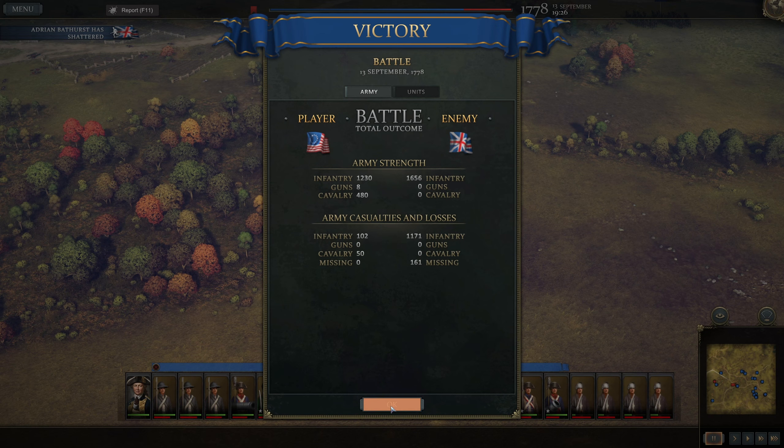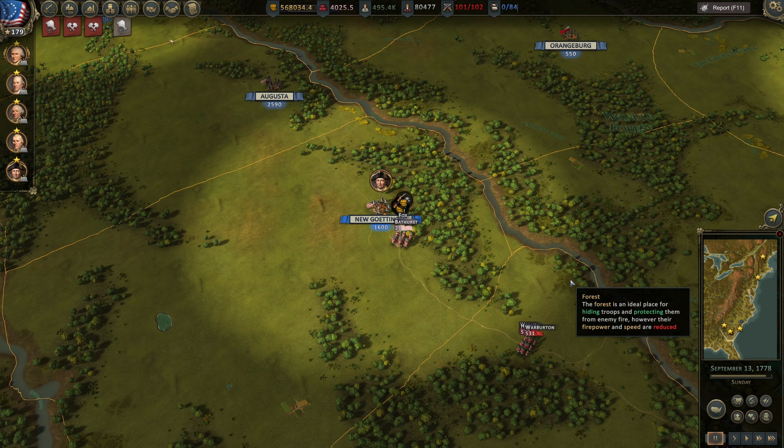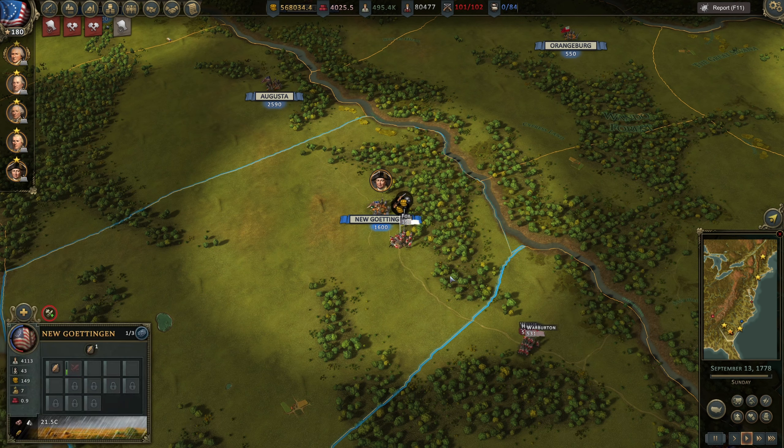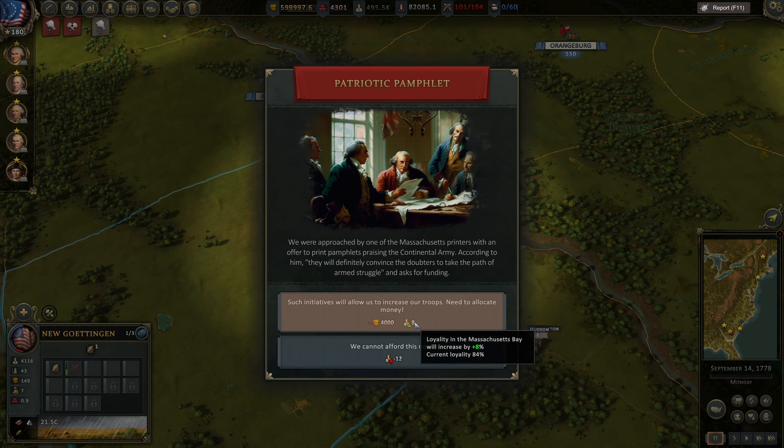Let's see - 150 casualties. As I said, about two or three companies managed to escape. What do we do with this? Loyalty - Massachusetts.